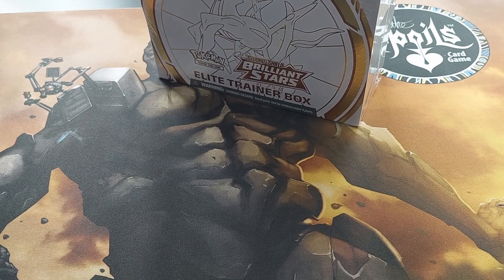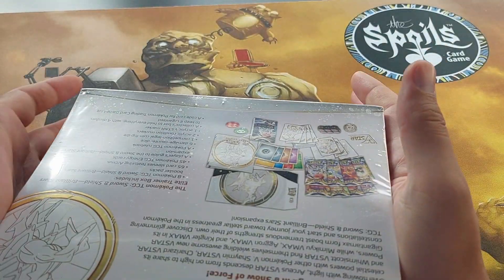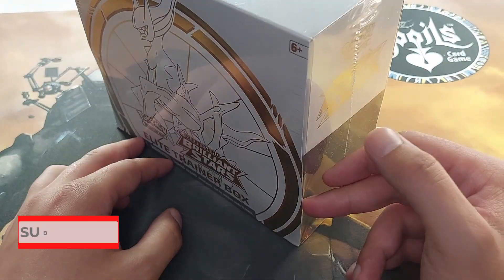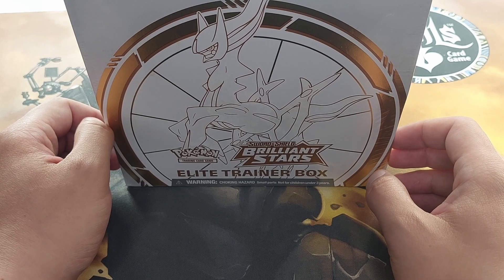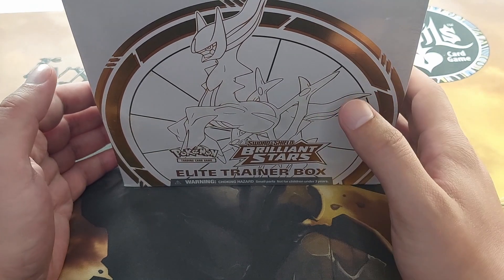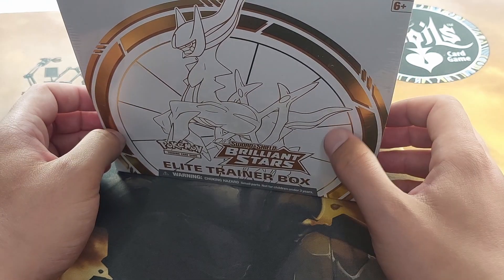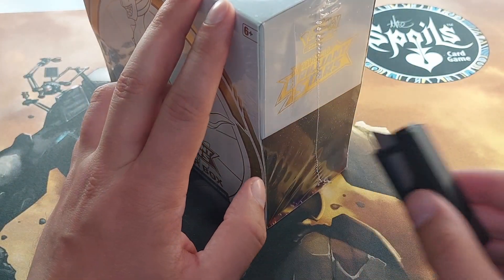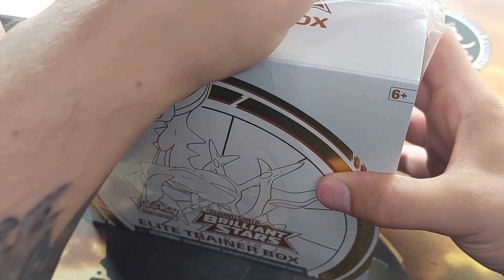Welcome, dear peeps, to another episode of my endeavors in the Pokemon world. Today we're opening another ATB from Brilliant Stars. Not much to say about it — I've opened a few on the channel. You can find them pretty cheap online, so if you find them cheap, buy them. Eight packs for like $20 or $25, I think. Pretty cheap, and you get sleeves and all those shenanigans.